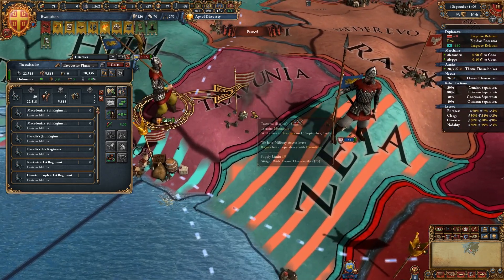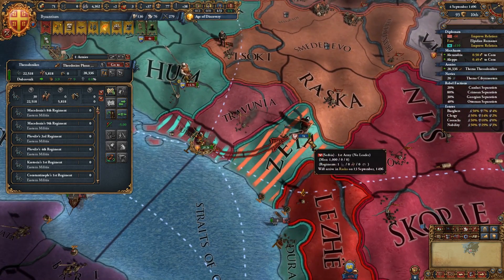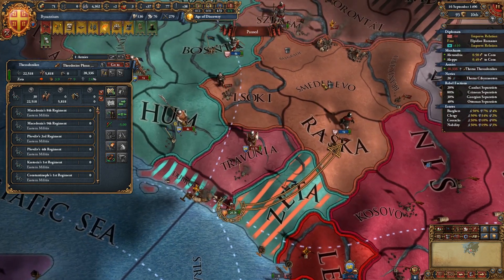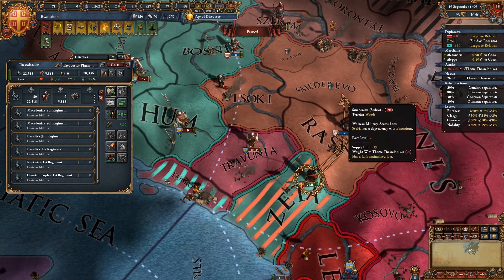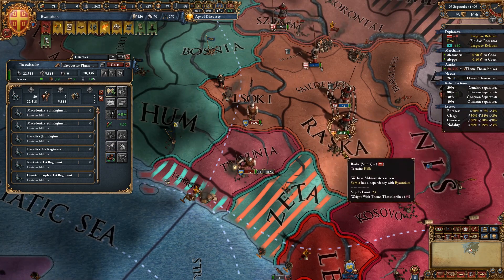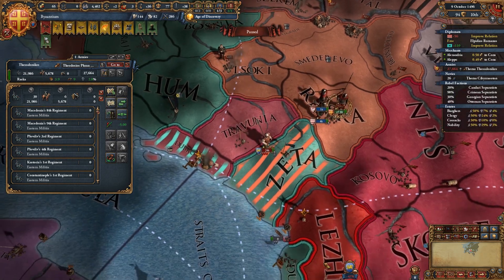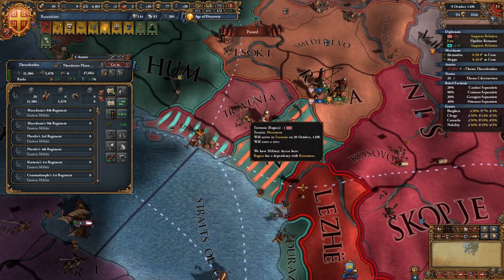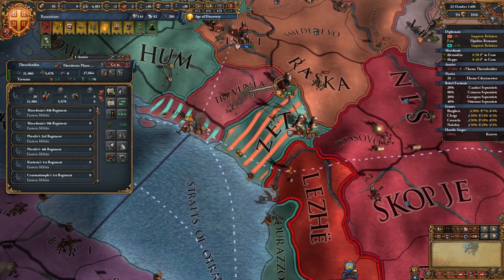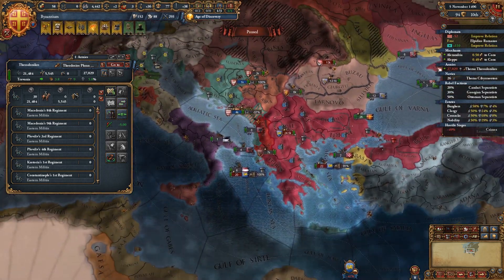Here come the Venetian forces. I really want to get Serbia and Ragusa with me, because direct conflict would really not benefit us too greatly.